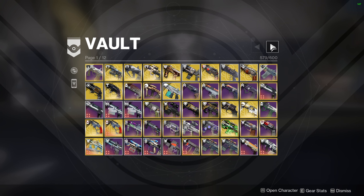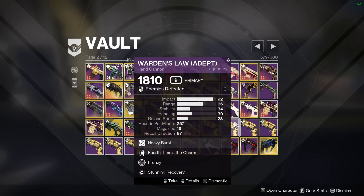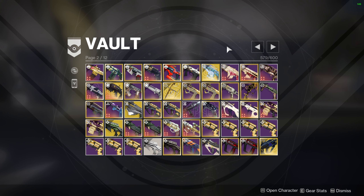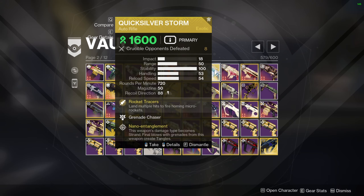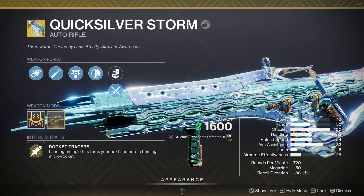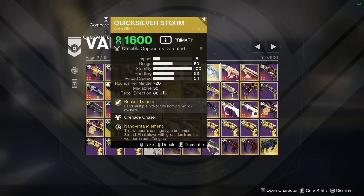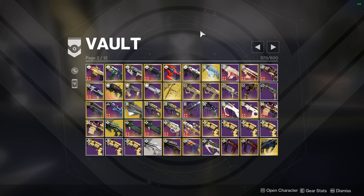A lot of weapons in my vault I'm probably just planning ahead to make videos on — like you might see a return of Warden's Law on my channel. Pulse rifles in general are probably not in the best slot at the moment, mainly because they mega buffed auto rifles. Something like Quicksilver Storm is really good right now — I think that's the best 720 in the game — and you might say Rufus's Fury, but the stats on Quicksilver plus the micro missiles make it so good.